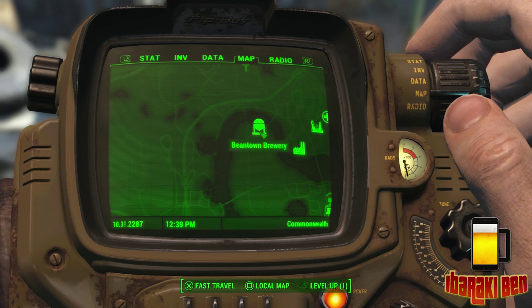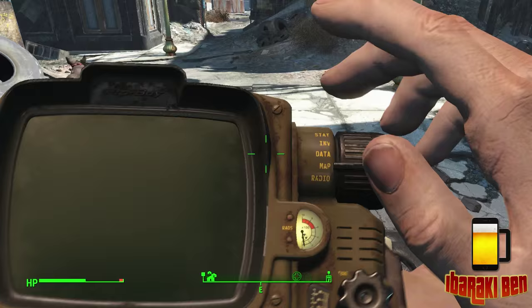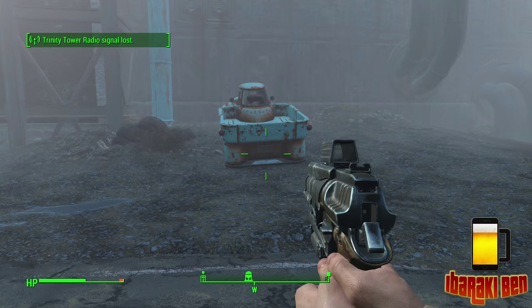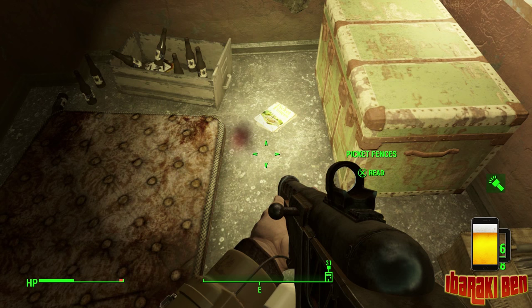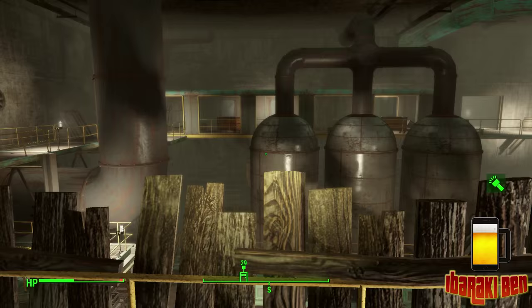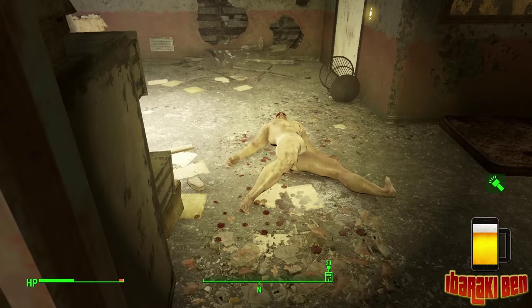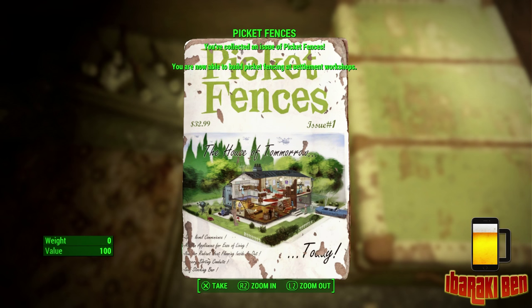The next one is actually going to be located in Beantown Brewery - this is one of the other Picket Fences magazines. Once you get there, head on inside. There's going to be a few raiders and enemies in here, but they're not so hard. The magazine for this place is basically down here on the floor - go straight left over the bridge, kill the strong enemy there, and you've got the next Picket Fences which will allow you to build actual fences at your workshops.